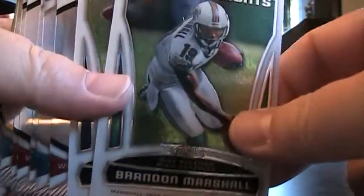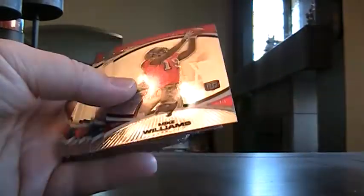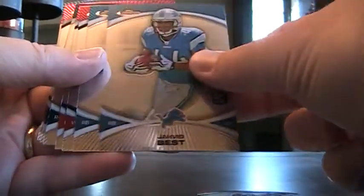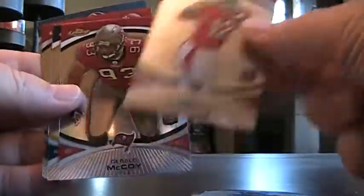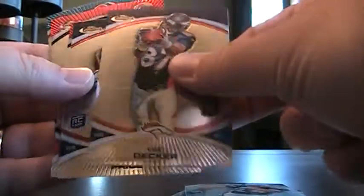Brandon Marshall and Sam Bradford for Finest Moments. Then for the rookies: Mike Williams, Jahvid Best again — you'll see this was a Jahvid Best hot box in a minute — another Jahvid Best, Andre Roberts, LeSean McCoy, Clay Matthews, and Eric Decker.